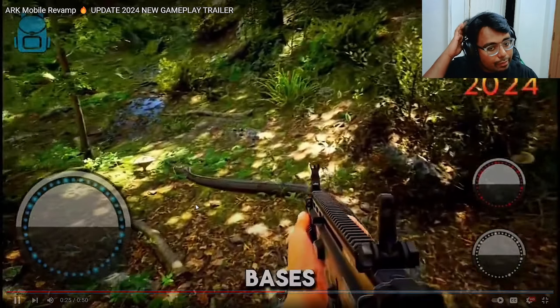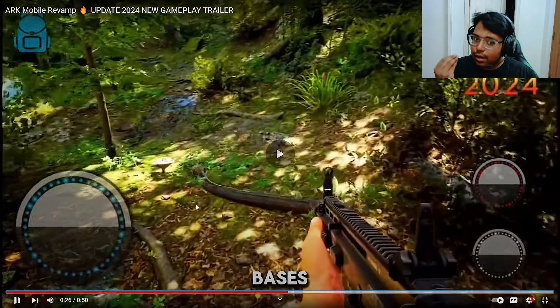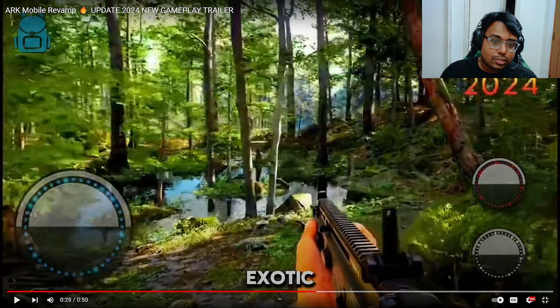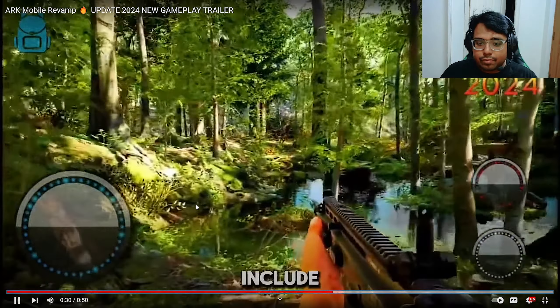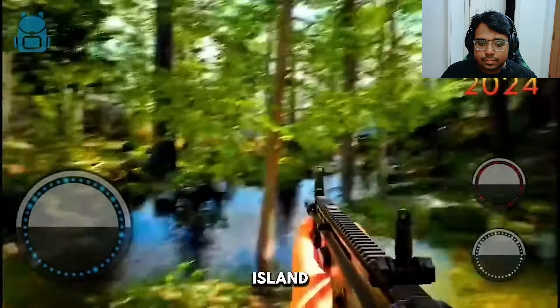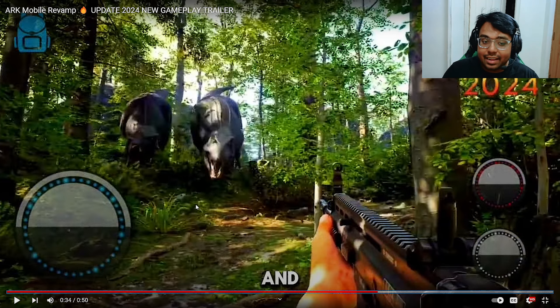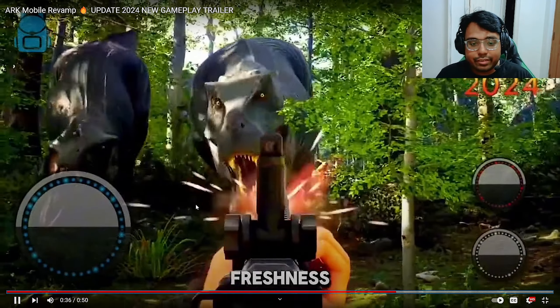And here's the Sarco. The Sarco's modeling — the model looks quite different, doesn't it? The water looks quite good too. New maps may include places like snowy mountains, island ruins, sinking jungles. Talking about Rex, boys — that looks kind of cool. That Rex is coming right at you — that's a very cool shot, by the way.